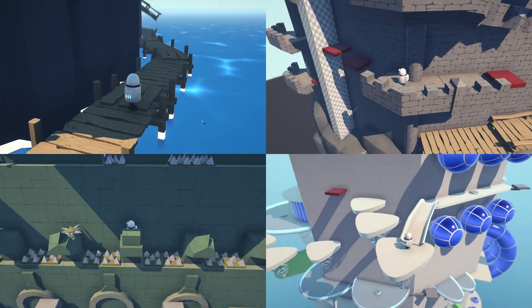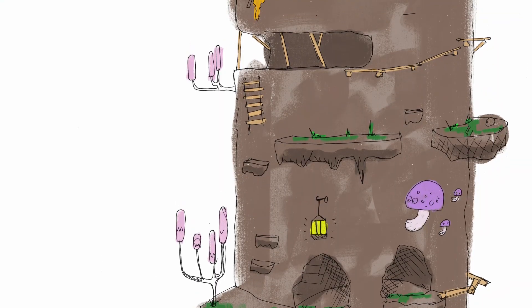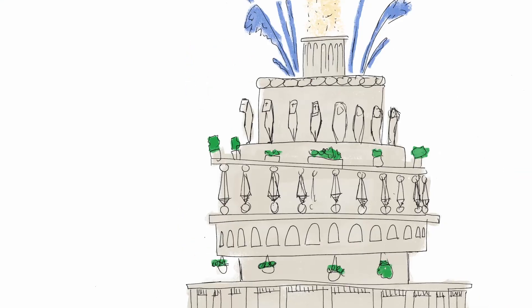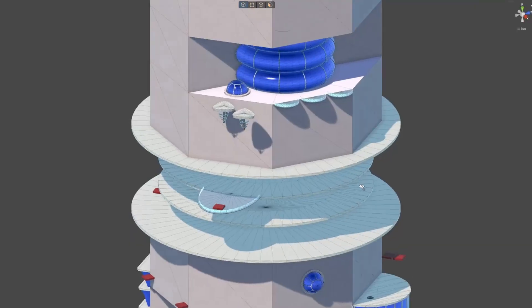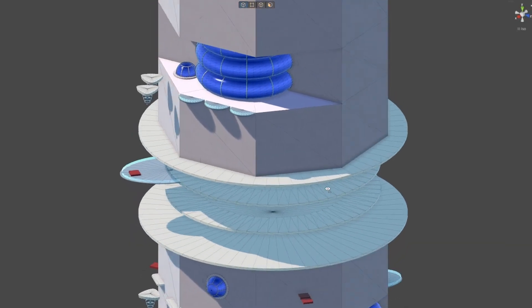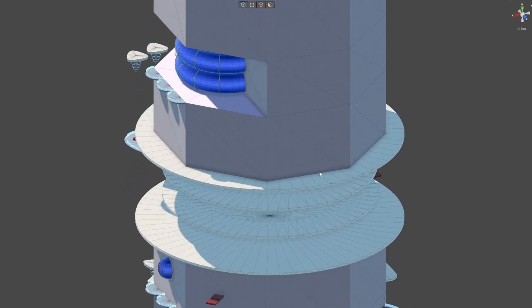The next two settings will be a cave and wilderness area and a temple inspired by Olympus, the home of the ancient Greek gods. But first I have to finish the futuristic city, since the top still looks quite empty.